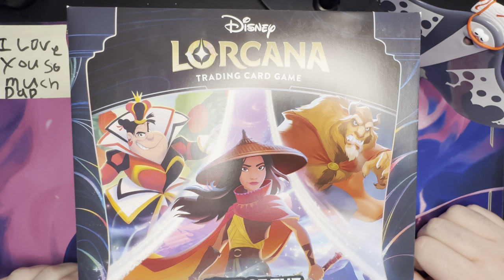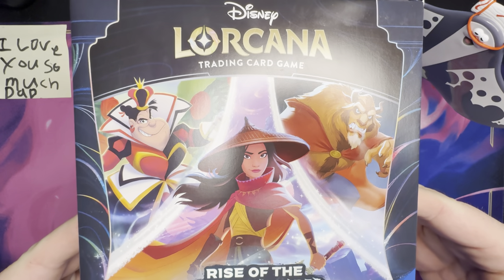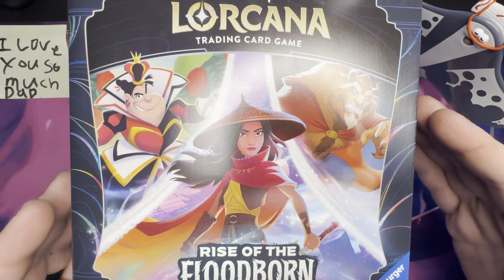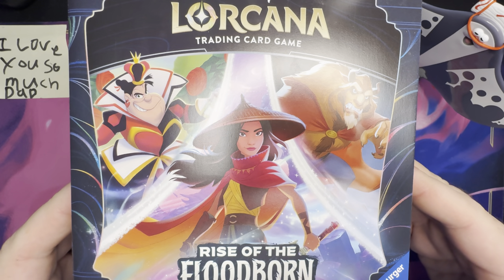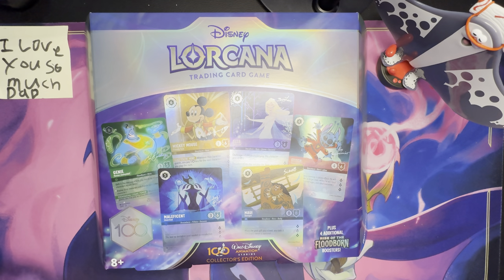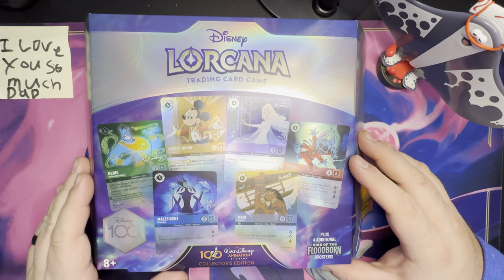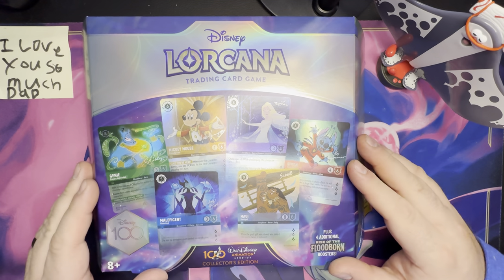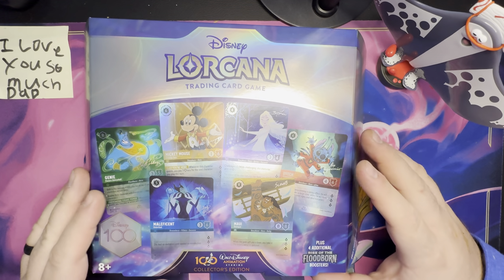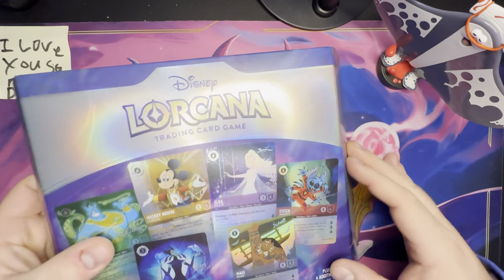Today we have the Rise of the Floodborn Illumineers Trove — we're going to take a look at that and everything that's in there. But I also kind of framed this to be a little sneaky, because we're also going to take a look at the Disney Lorcana Walt Disney Animation Studios Disney 100 Collectors Edition. That's actually the first thing we're going to open today. Are you ready, assistant? Yes. All right, let's do this thing.